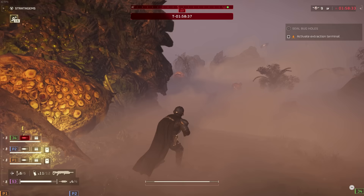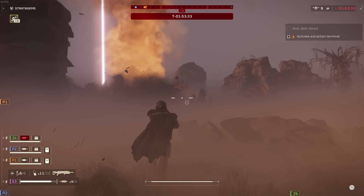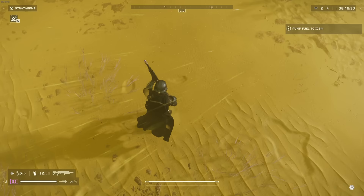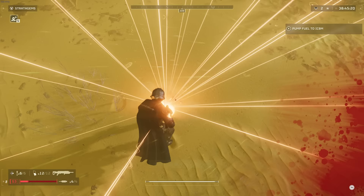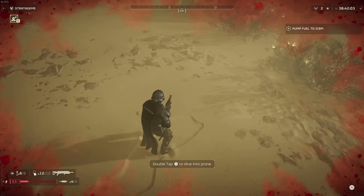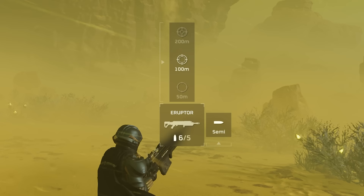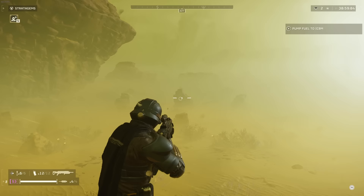This is not a weapon you want to have up close and personal to enemies due to that slow firing rate and the crazy explosion damage. If you're not careful, the explosion damage from this weapon can kill you. So if an enemy gets right up in your face and you try to panic fire, you are going to end up accidentally killing yourself with that explosive damage. Unfortunately, yet again, this weapon has no flashlight, but that's kind of understandable given what type of weapon this is.